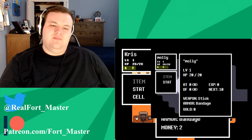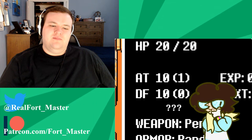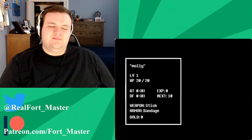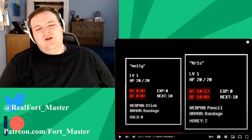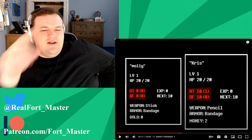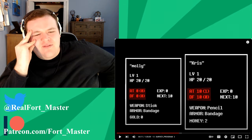The only real differences between the Light World UI and Undertale's are the arrangement — the box showing your basic info is at the bottom rather than the top left — the currency is now 'money' instead of 'gold', and Chris has two dollars at the start. Where in Undertale, the protagonist started with a stick and bandage with zero attack or defense at level one, Chris is at the same level but has 10 attack and 10 defense, and has a pencil instead of a stick.